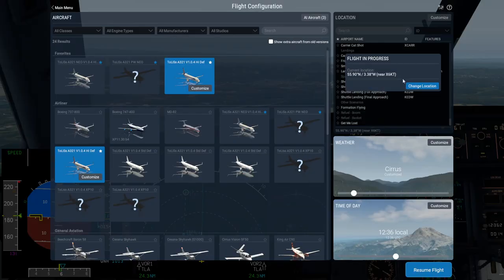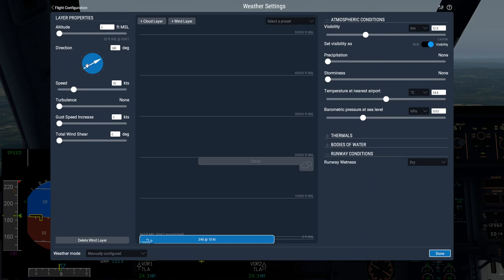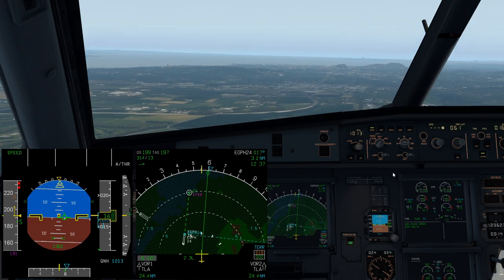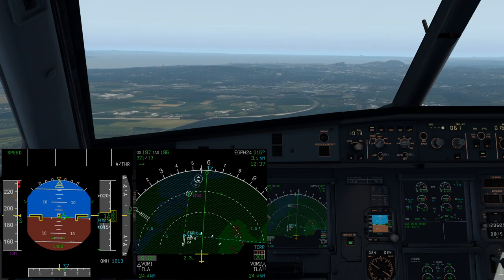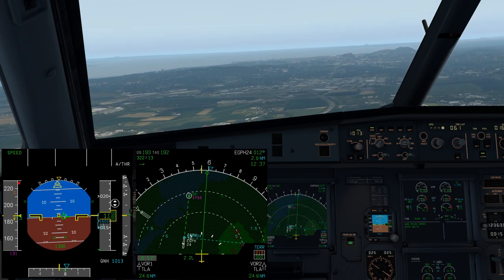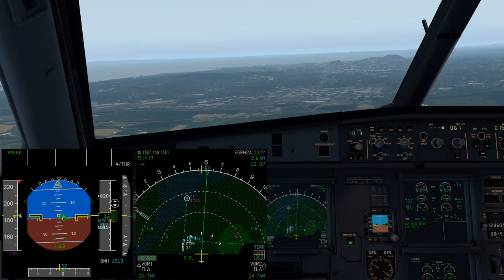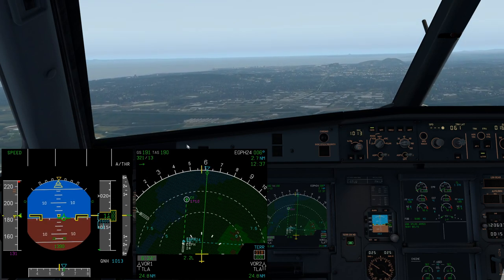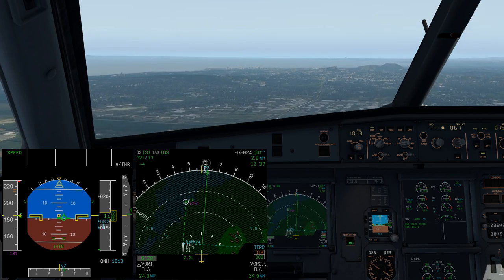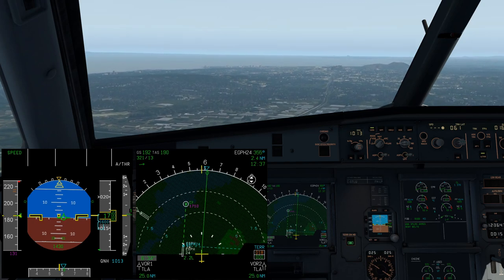Let me show you what would happen if we had a crosswind. If I customize the weather and change that wind to 310 at 10, it's the same principle — I still need to track 061. The bird shows my track, so I just move it so the tail of the bird is on that blue line. On the PFD in this sim it's a bit hard to see. You can see that my heading is slightly left because the wind is coming from the left — I'm pointing slightly into wind but tracking 061, which is downwind. That heading will be whatever the opposite heading is for your runway.